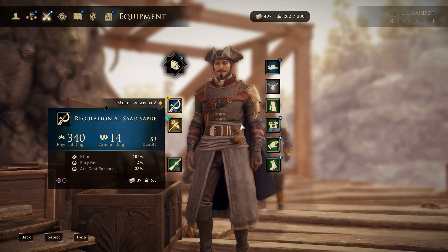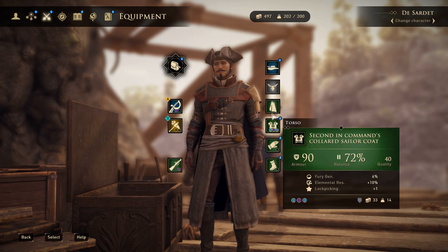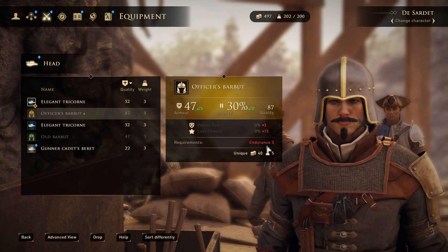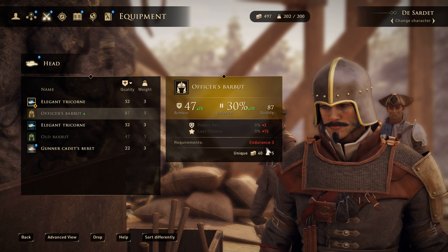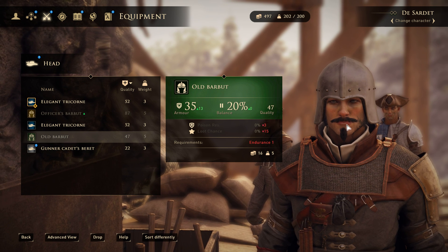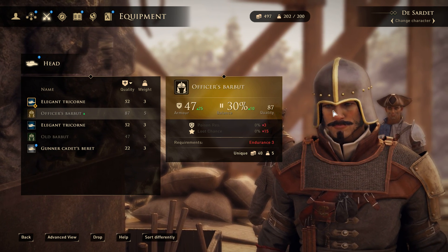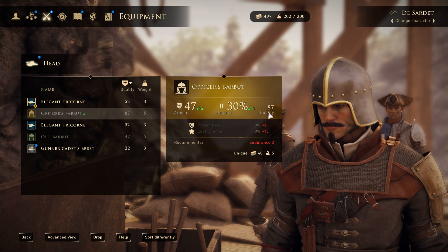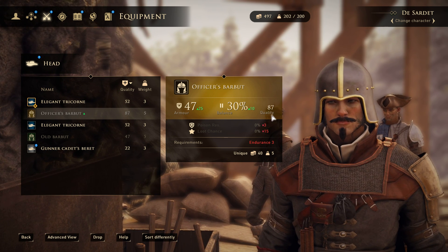Now let's look at the other armor we picked up. The Officer's Barbutt — again, this is like endgame level because you need a very high skill requirement for it. The old Barbutt looks like this, and the Officer's is a lot more shiny and interesting. Sadly it doesn't have any special things, but the balance and armor make it worth it. The quality is 87 on it.